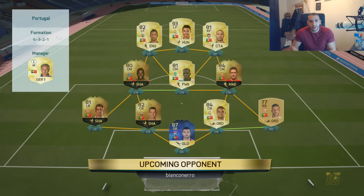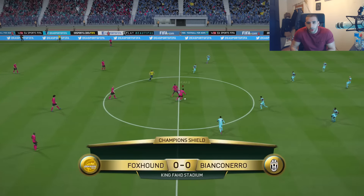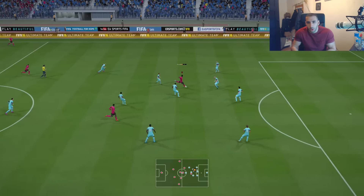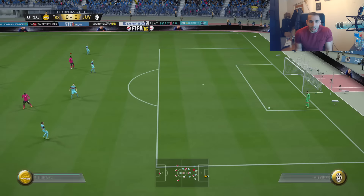Our opponent has a crazy Portuguese team — Ronaldo not as a striker but as a left forward used as a striker. That is a crazy Portuguese team. Let's see what we can do with Lukaku. Off the kickoff, Lukaku — let's go! Come on, use the strength Lukaku! Hit that shot — oh wow, that was in!